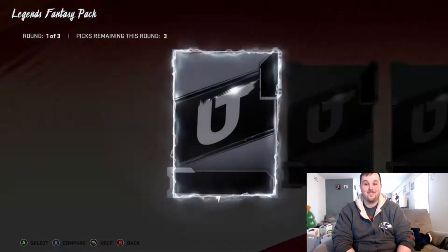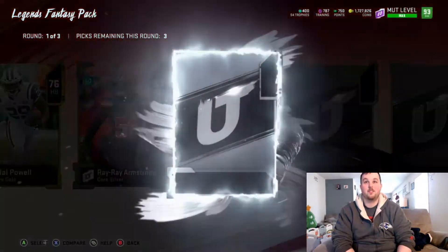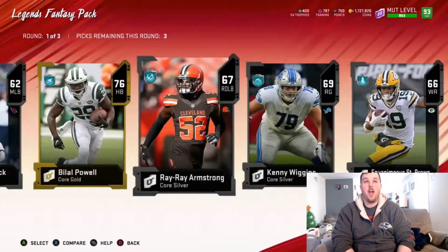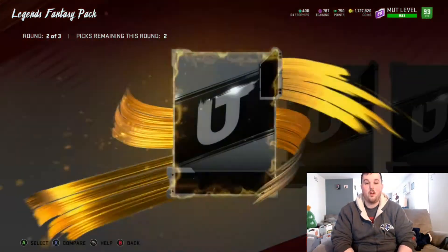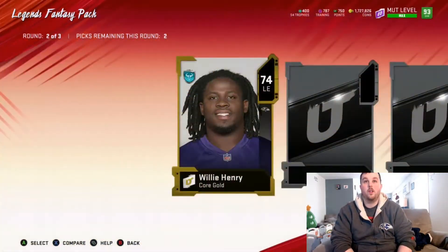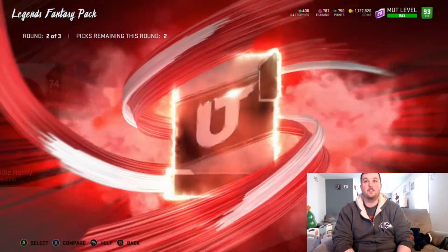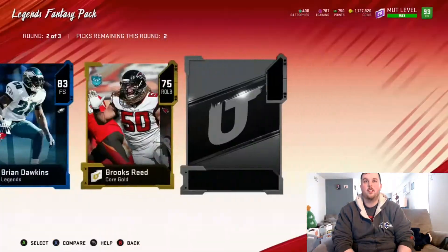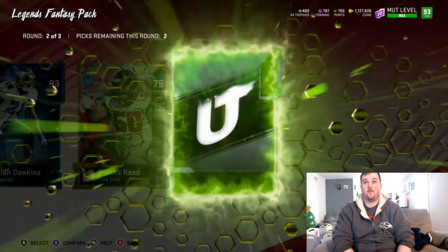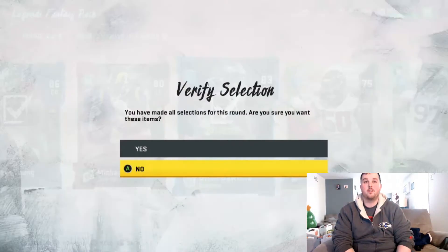I already got one piece for one of these new cards so that's a good start. These packs need to heat up for us — this first round was trash, absolute trash. Oh well. Willie Henry — we get a big X in the second round. 86 Steve Young coralie, 80 Michael Brockers, another legend piece, 83 Brian Dawkins, and a team of the week 76 Nick Williams. We'll take the two legend cards there.